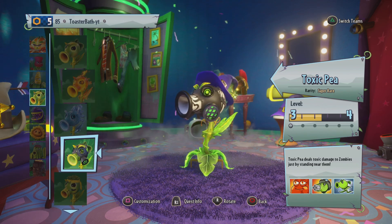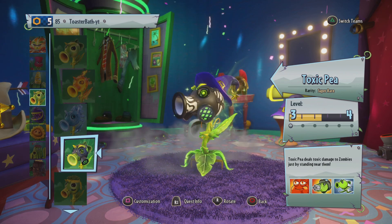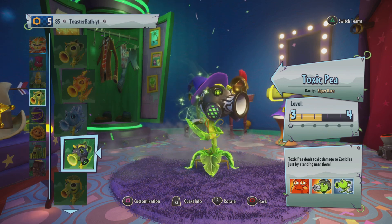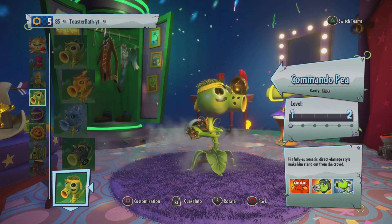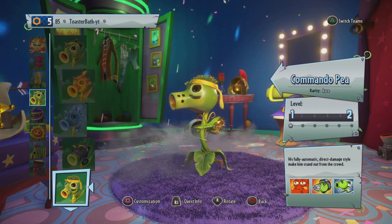Ice Pea is also solid in close quarters. Toxic Pea is great for close-quarters fighting because standing near zombies is toxic — you will deal toxic damage. It's basically the same as the base Peashooter except a bit stronger and faster. Definitely worth trying out.